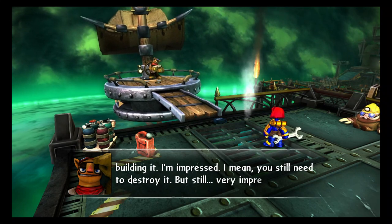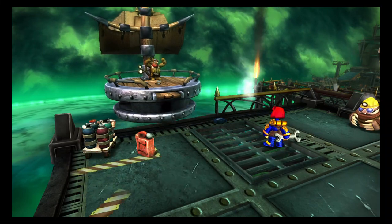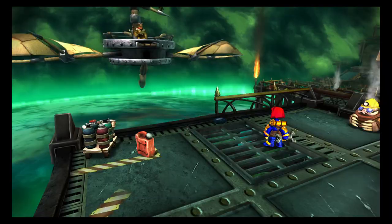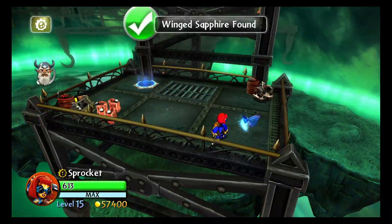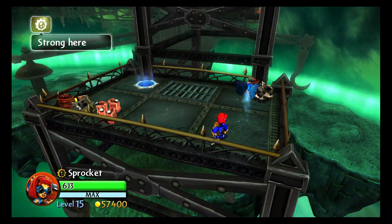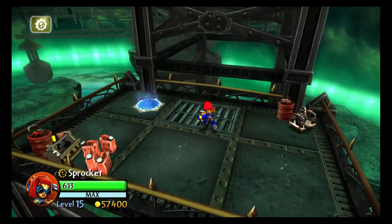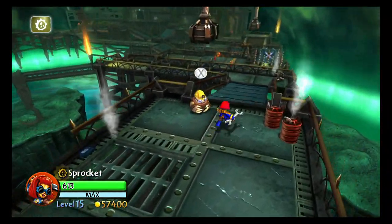It reminds me of the home. Alright, let's go ahead and destroy it or whatever. You can actually fall down here, and this is the first wing Sapphire. First one on the level. Pretty good. Alright, let's get down to business.